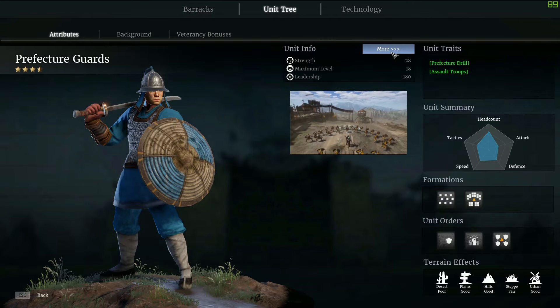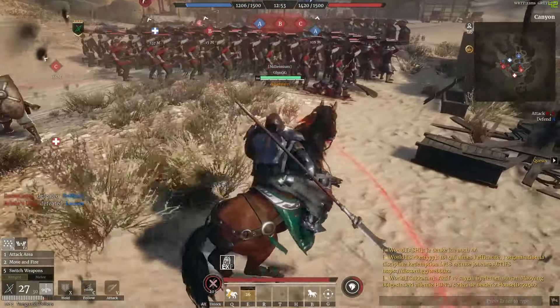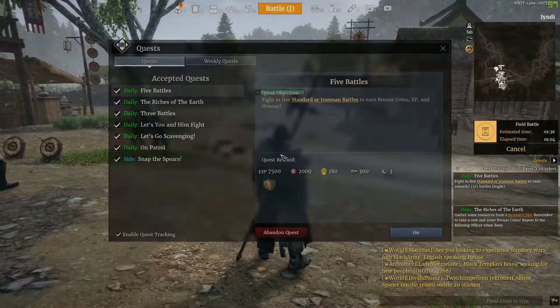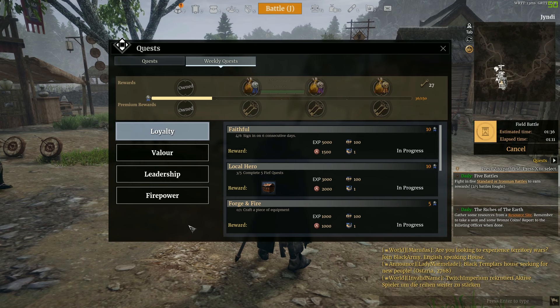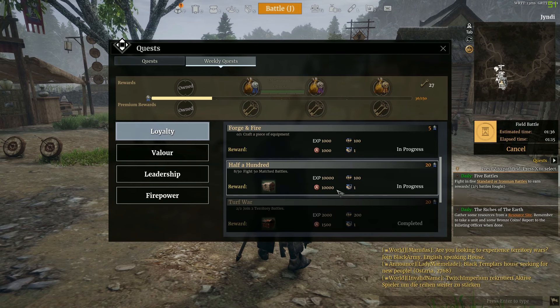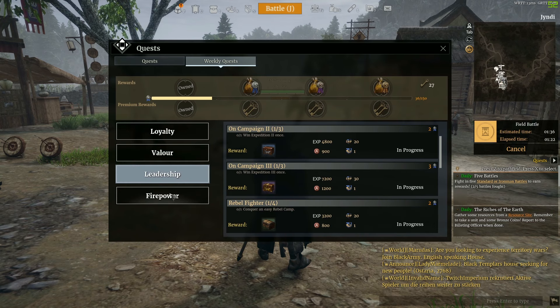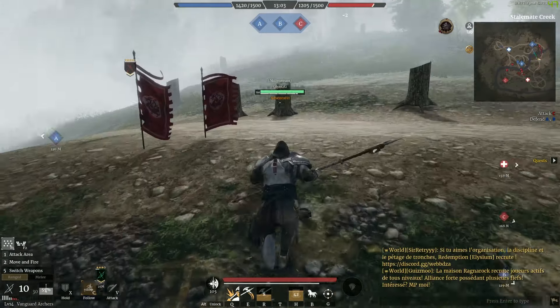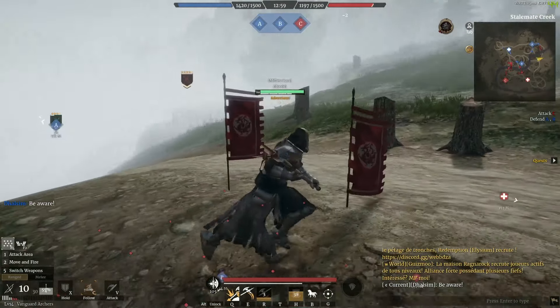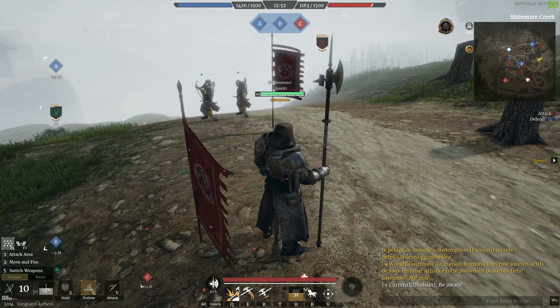Once you hit around level 100 to 120 and still have a few units left to unlock in the barracks, the game unfortunately becomes a little stagnant. You have daily quests, weekly quests, and fief quests if your house owns a fief, but the game does feel a bit stagnant at that point. The daily battles become very samey — there are death matches and iron man mode on some days, but it doesn't add a huge amount of variety.